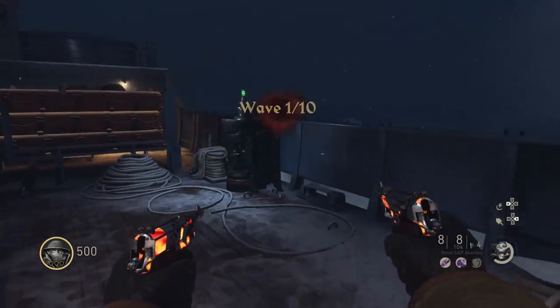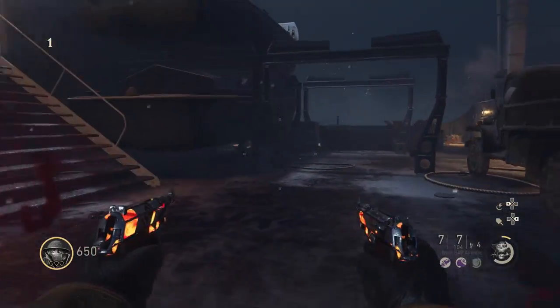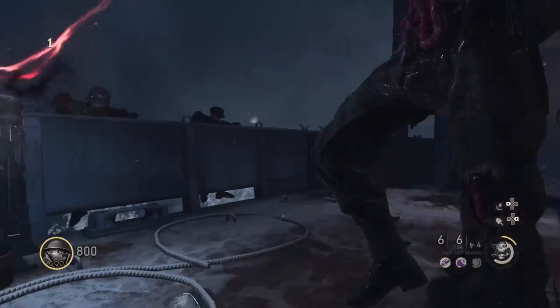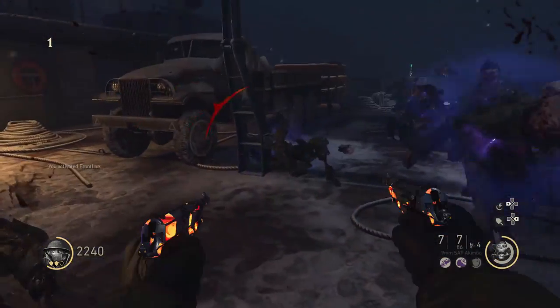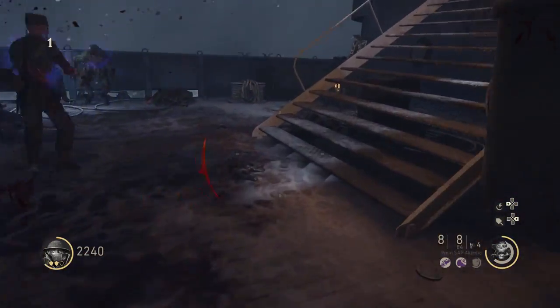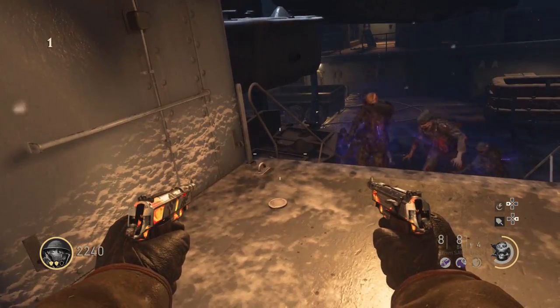On round 1, head over to the first battery that's next to Electric Cherry and kill zombies near it by shooting them in the leg twice and then meleeing them. As soon as your meter fills up, use Frontline to gain 2 points of shield, but do not kill any zombies during this time that Frontline is on. Once your meter runs out, fill up the rest of the battery with the zombies you have left, but make sure you leave at least one.